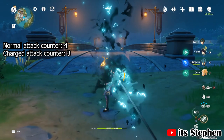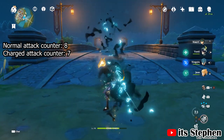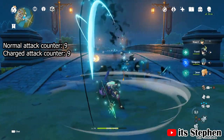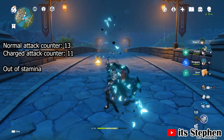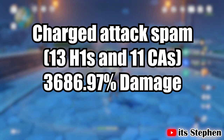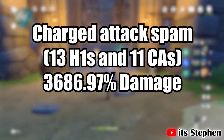For his charged attacks, he can do 11 charged attacks and 13 attacks of hit 1. Hit 1 damage strikes twice, dealing 49.14% damage each, for a total of 98.24% damage per hit 1. In total, he will deal 3686.97% damage with a charged attack spam. There is no animation cancel here, as you drain your stamina too much if you cancel the animation lag.